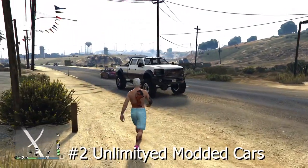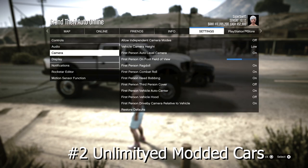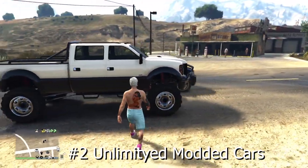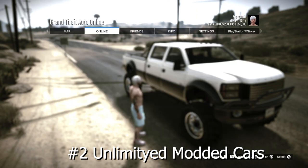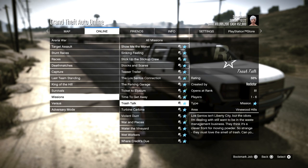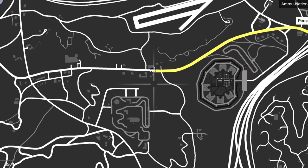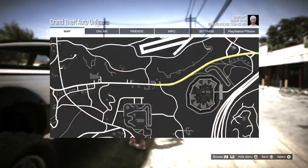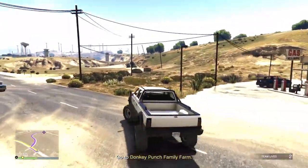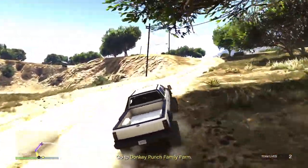The next method gives you unlimited modded cars, and this is one of my favorites because I collect them and sell them for a lot. This works on next-gen consoles as well — every method in this video works on next-gen. You need a car called the Sandking XL, which you can buy for about 40 grand or find on the streets. Then start a mission called Time to Get Away from the specific location shown on the map. Remember, only the Sandking XL works for this, and you need to start from that exact location.